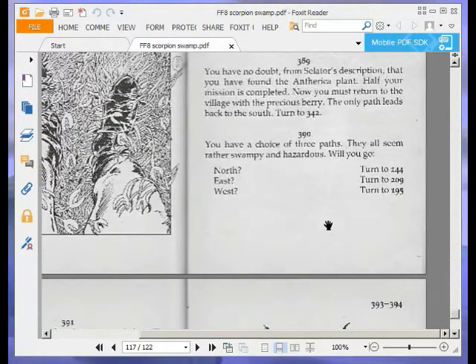You have a choice of three paths. They all seem rather swampy and hazardous. Will you go north to 144, east to 209, or west to 195? We're going to go north and turn to 144.